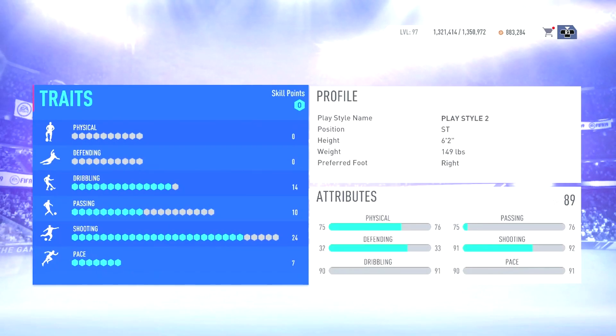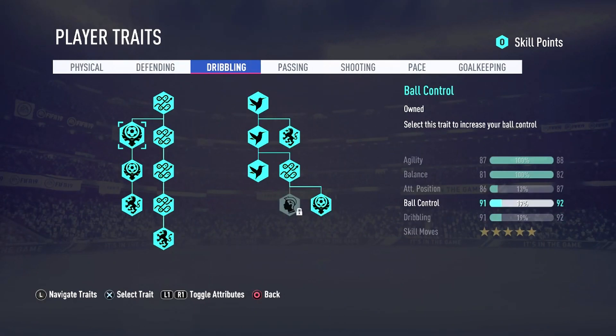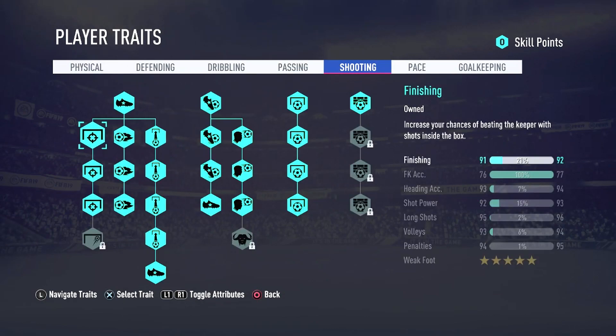Another tip: keep an eye on the percentage of each attribute. For example, as a Striker this attribute is at 91 with 21% progress to 92. If I remove my trait points from it, it drops to 85 with 93% progress to 86. A useful trick is to play games without your skill point traits assigned to an attribute — just to let the base stat reach the next threshold, say 86. Since the traits add plus six, once the base hits 86 and I reapply all three traits it jumps straight to 92.